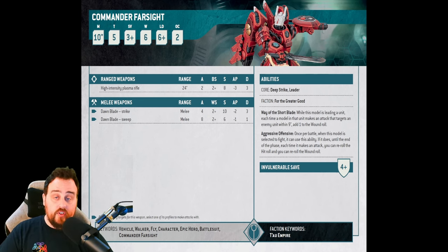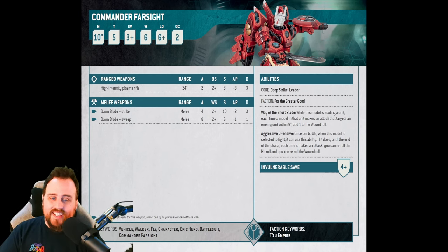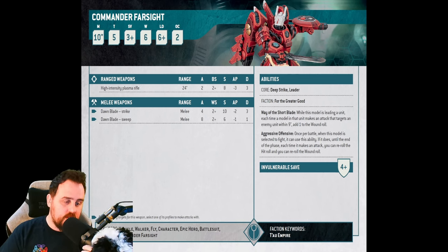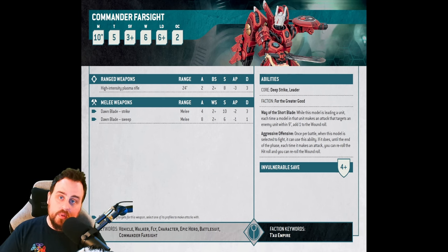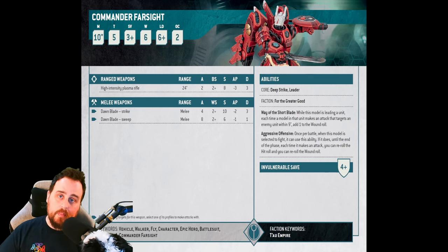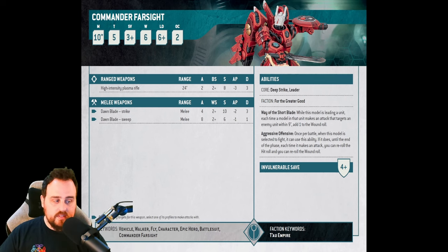Then we look at Aggressive Offense — this is the big one that makes the solo tech piece work. Once per battle, when this model is selected to fight, it can use this ability. Until the end of the phase, each time it makes an attack, you can re-roll the hit roll and re-roll the wound roll. Keep that in the back of your mind alongside the 90 points and the strike and sweep profiles.